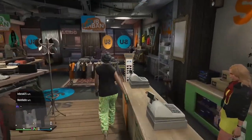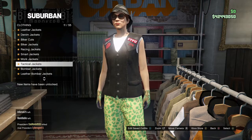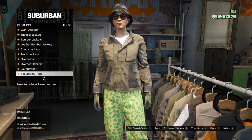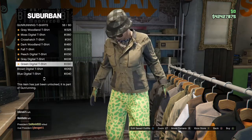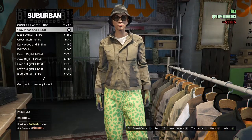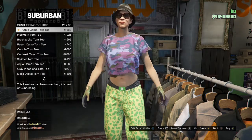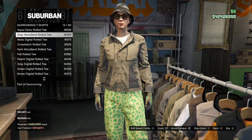For the third outfit, go to the top section, go to Tactical Jackets, and buy the Khaki Tactical Blousing — that's number 79. Then go to the top section again, go to Gun Running T-Shirts, and buy the Gray Woodland Rolled Tee. I bought the wrong one at first but you want number 13, the Gray Woodland Rolled Tee.